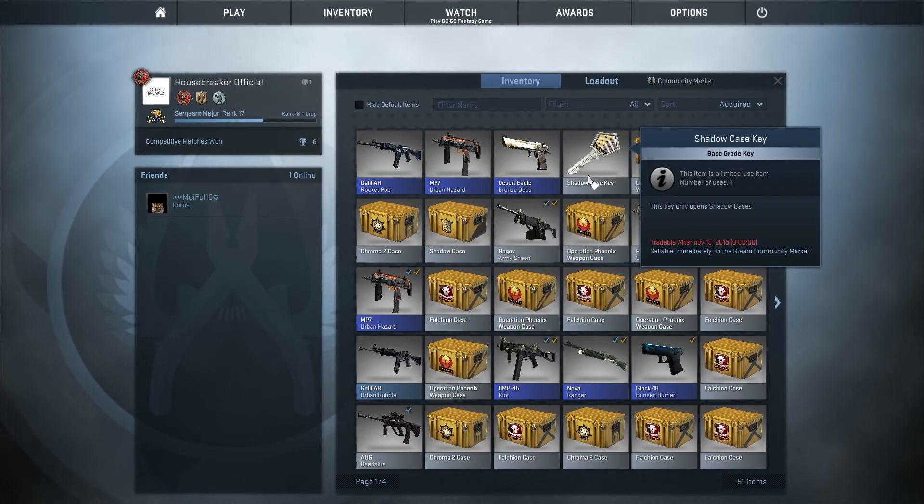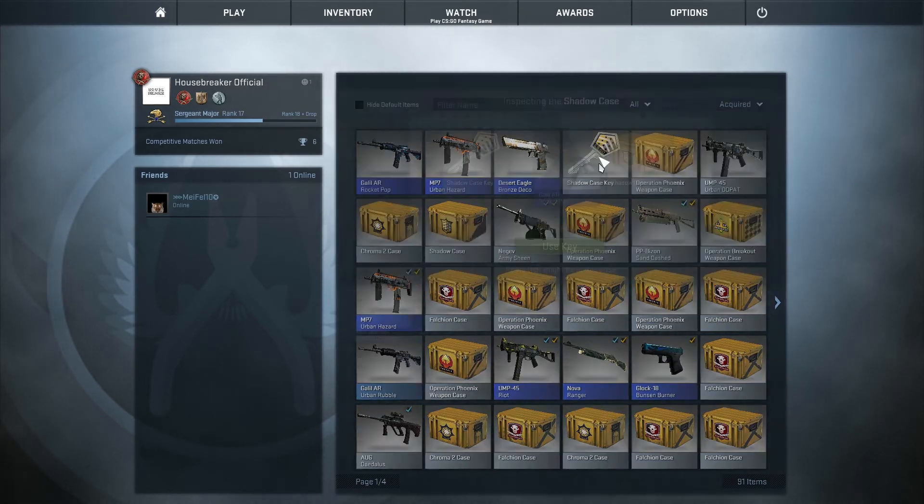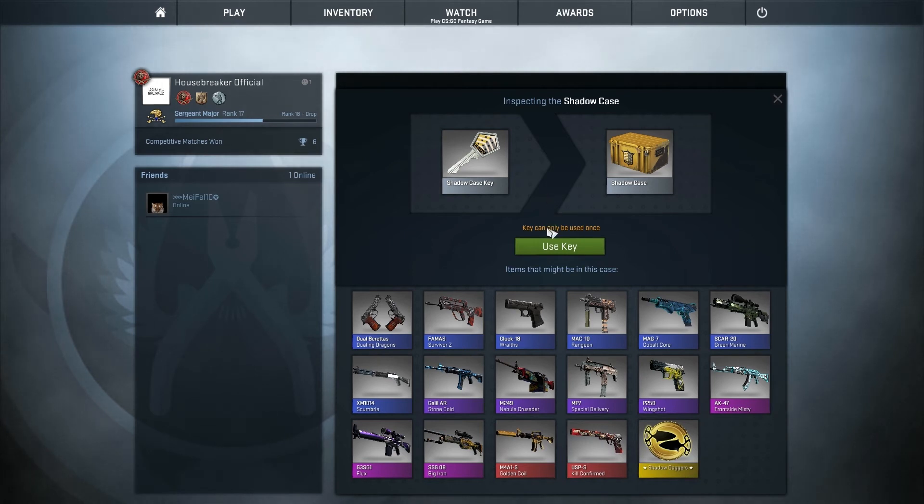So now hopefully we get the shadow case — it should be a little bit better. I only got one case of this; they're pretty rare to get, and I don't buy cases, I only open the ones I got in the match. So I only got one of them till now. Let's hope I get something good. I think the M4 again looks pretty sick — it's like a gold kind of thing. Then you've got these amazing shadow daggers, which look pretty nice. And then maybe the Frontside Misty or the MP7. So let's see what we can get in the shadow case, the last case of today.